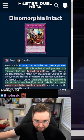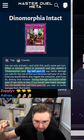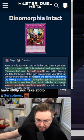Dynomorphia Intact. When a monster effect is activated and you control a Dynomorphia card, pay half your life points — you negate the activation and destroy that monster. So now it has a negate.